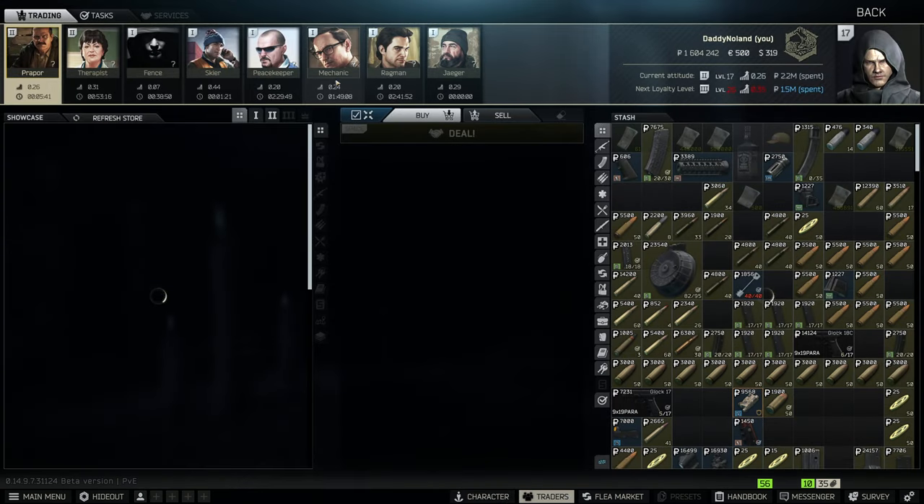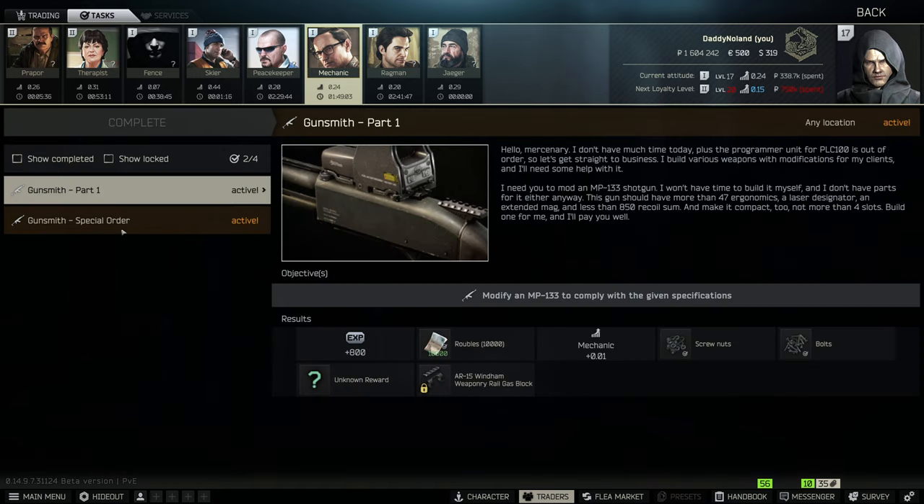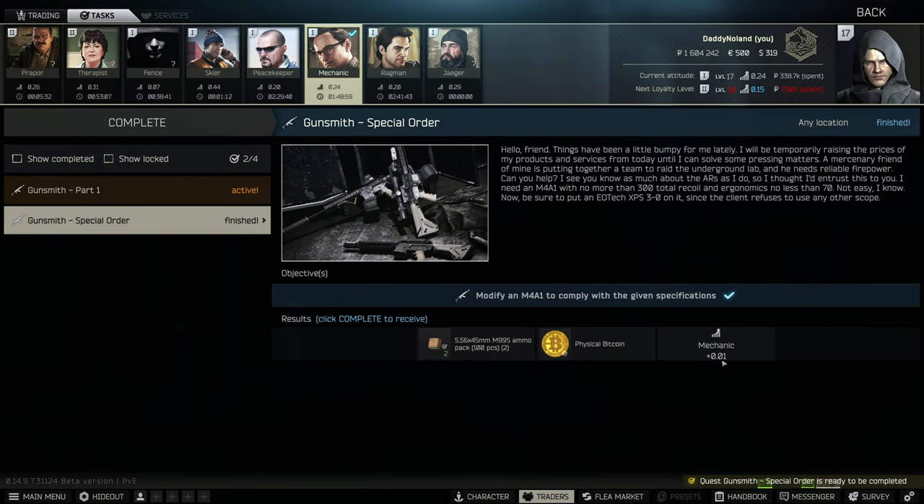Next, go to Traders, go to Mechanic, Task, Special Order, and turn it in. There you go — you have now completed Gunsmith Special Order. You get some boxes of M995 and a physical Bitcoin.